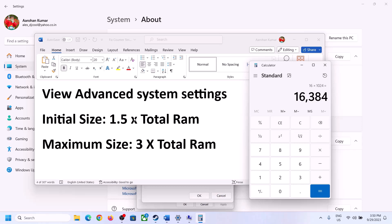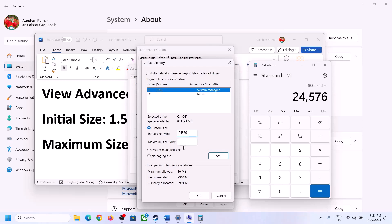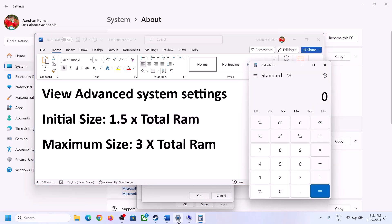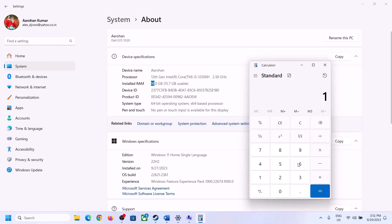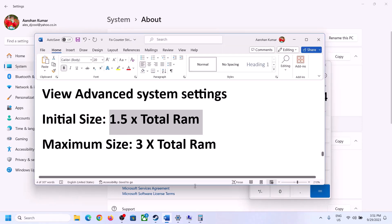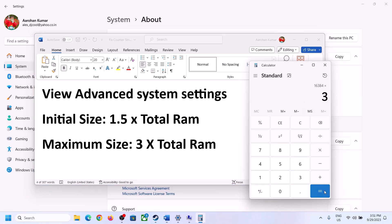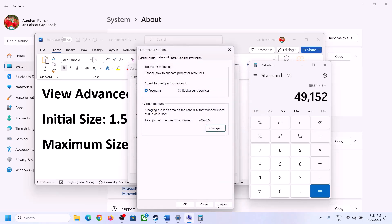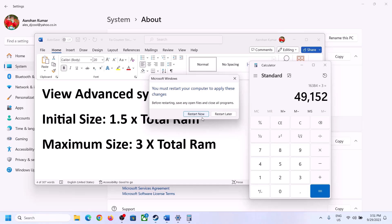The maximum size is 3 times your total RAM. With 16 GB (16,384 MB), multiply by 3 to get 49,152 MB. Enter the initial size as 24,576 and the maximum size as 49,152. Click Set, then click OK, Apply, and OK again. Restart your computer after this — a restart is required.